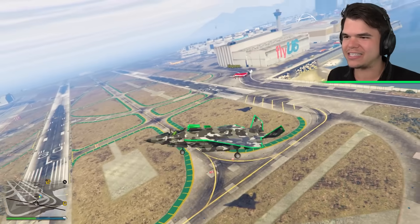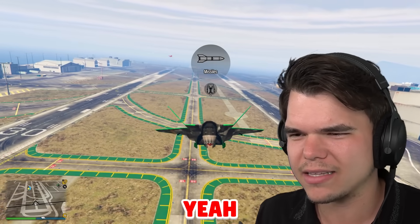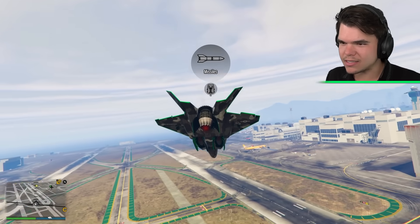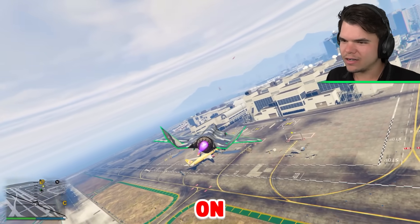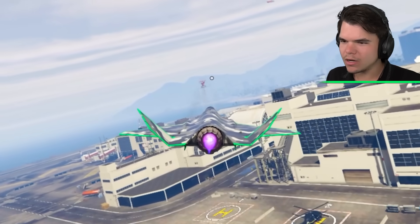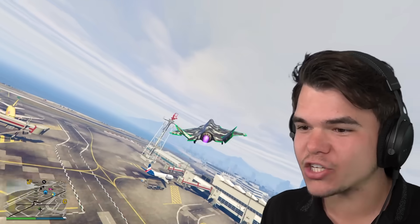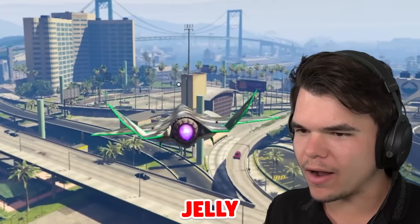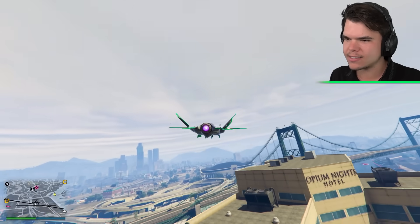So we can hover like this, and you can retract the wheels. I've got bomb carriers at the bottom. You went for the glitch livery? Yeah, it looks so cool. Should we try stealth mode, Josh? Yeah, I got stealth mode enabled. So now you can't see me on the map, but we can't use weapons in stealth mode.